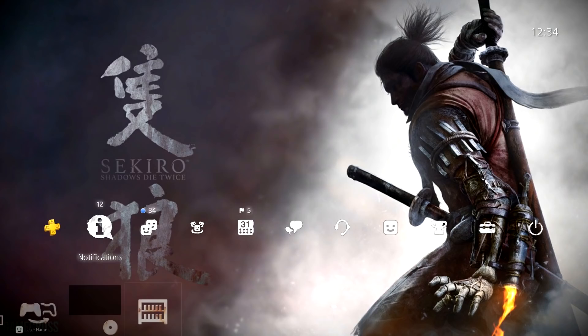We'll leave a link in the description box below where you can add it to your library and then you'll have the dynamic theme forever. It's a pretty sick theme — you see the main character of Sekiro in the background with the logo, and you also see Sekiro: Shadows Die Twice with a pretty cool background in there as well.